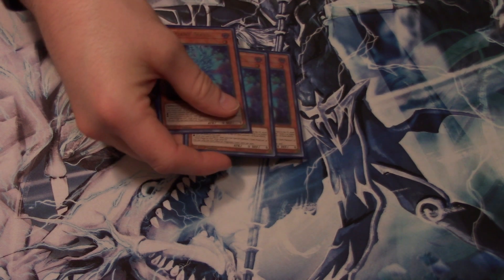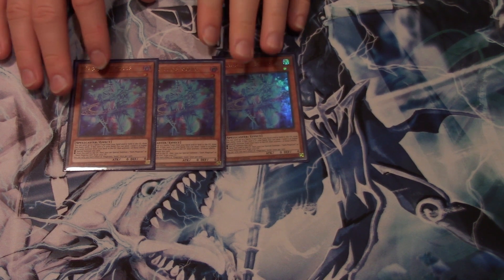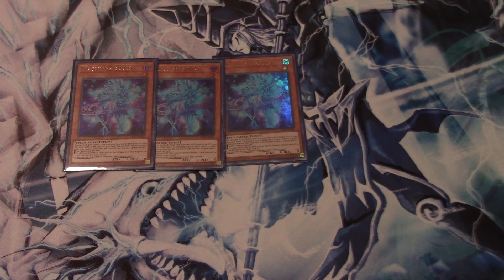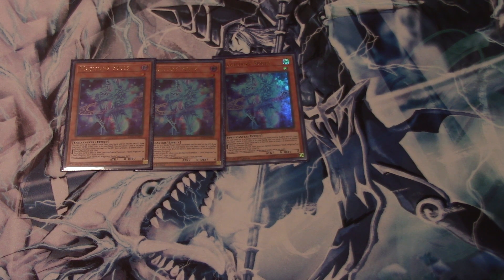Next we run Magician's Souls. I believe this card will get reprinted eventually, but honestly when it does I don't think it's going to go down as much as people would hope. If you have it, you run it. If you don't, you can run substitutes. I suggest maybe running Double Navigation or Triple Navigation instead, and then finding other cards — maybe going for more of a fusion element or upping ratios of other useful cards.